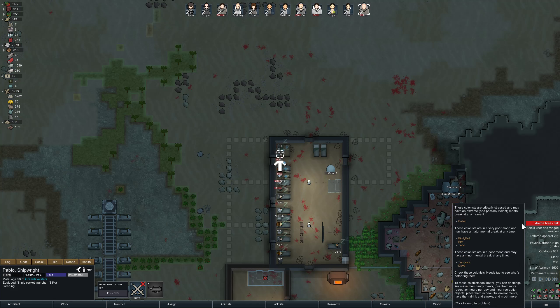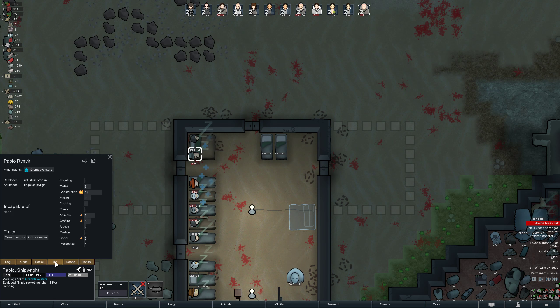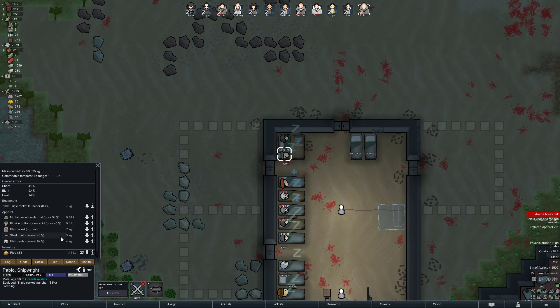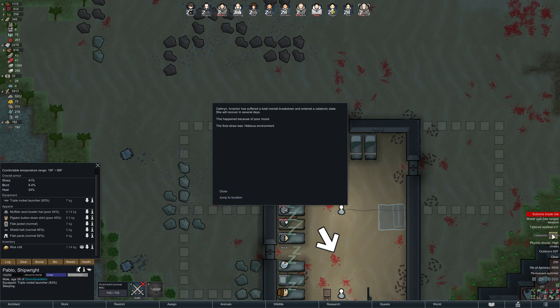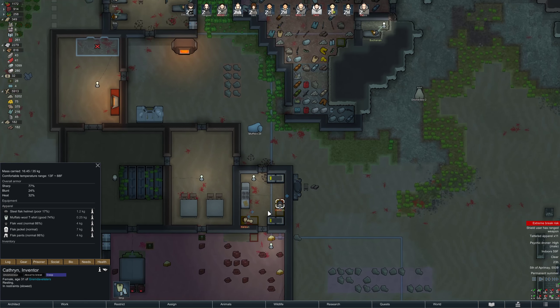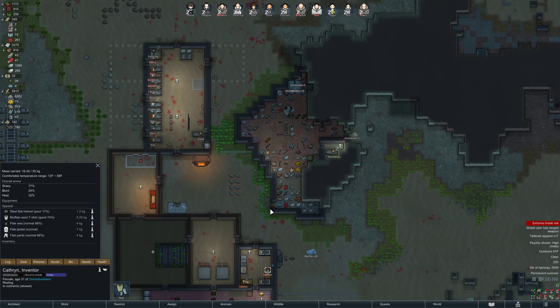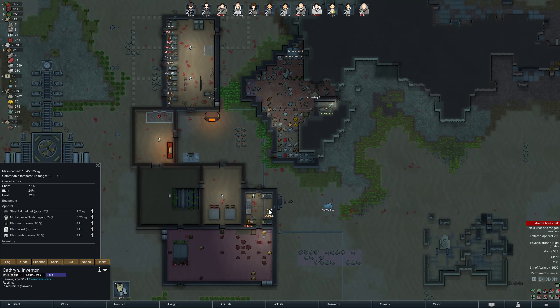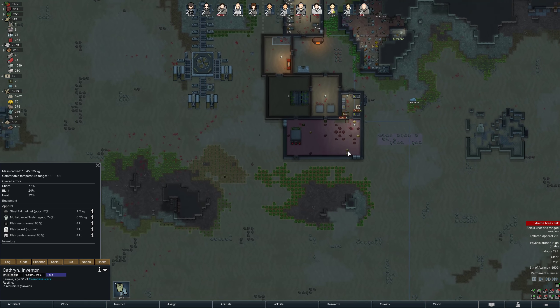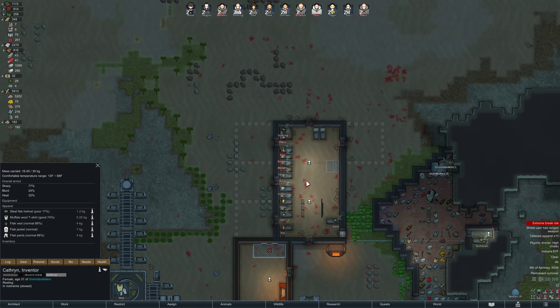No more animal starvation. Shield user has a ranged weapon - I don't know why you have a shield, honestly, we'll drop that when you're awake. Catherine's catatonic. You know what? Maybe it's for the best, because you won't break while you're catatonic. Things will get better, I think. I think things will get better eventually.